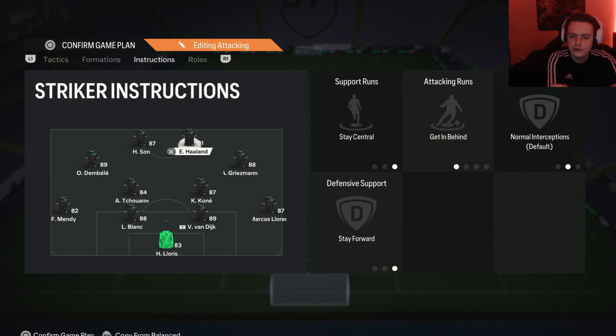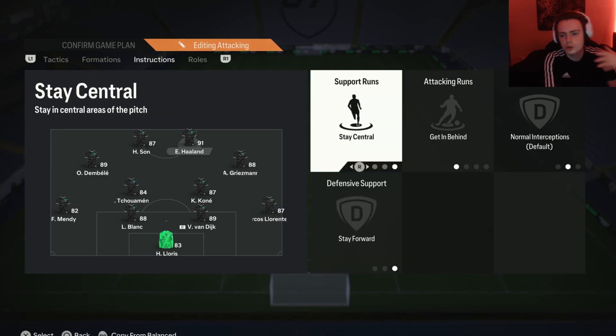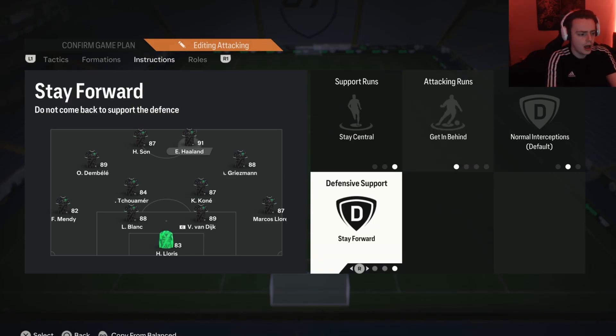On the other striker — someone more of a finisher, like Haaland, who might not be as technical — I like stay central, get in behind, and stay forward. Stay central keeps him from drifting wide; we want him as the main focal point up top. Get in behind means he's always looking to use his pace to get behind the defensive line. Stay forward is especially useful if he's a taller player — when you win the ball back and your opponent is pressing, you can just launch the ball up to him, beat the press, and keep possession.